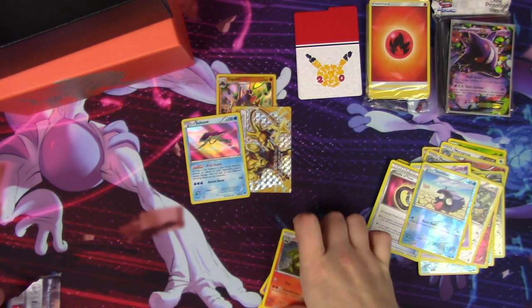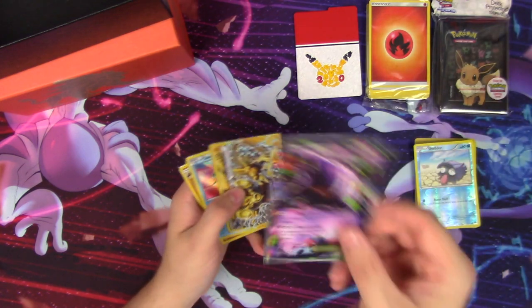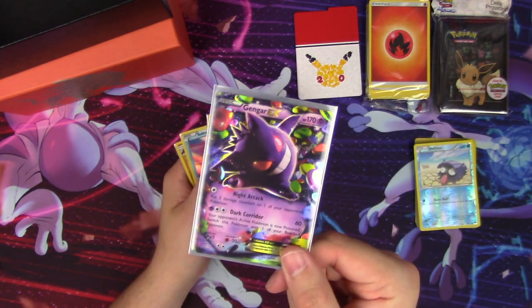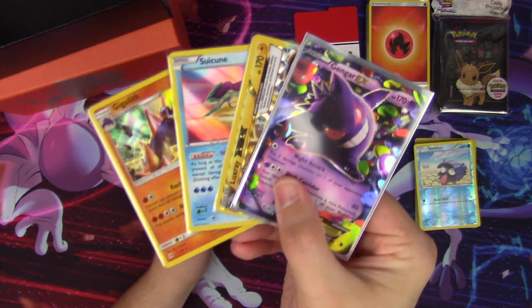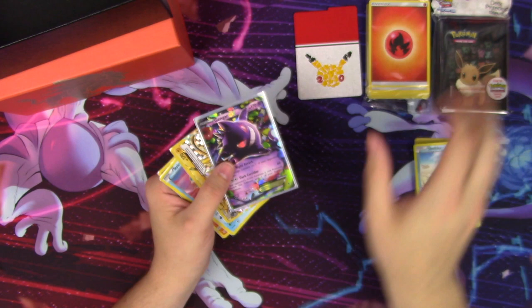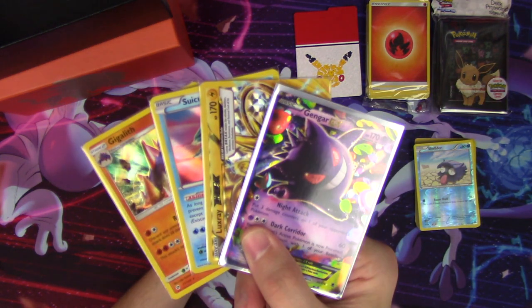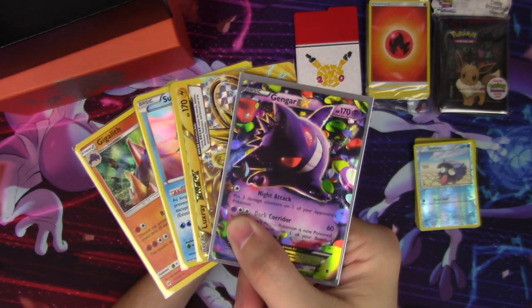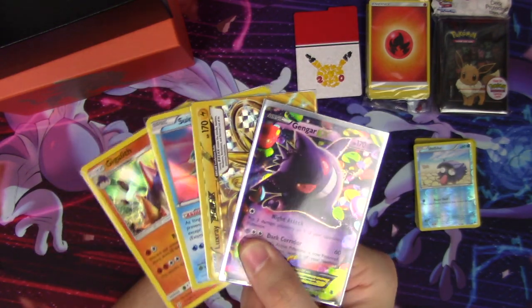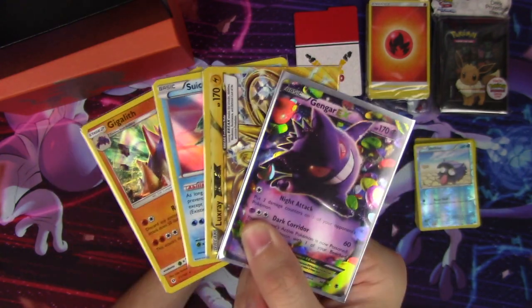Not the best pulls this time, but hey, that is how it goes — these are random packs. I like how there is a guaranteed EX in each one, so even if you get the short end of the stick on the random packs, you still come out with an EX, and it was good value. Still came out with two holos, a Break, and of course the EX Gengar. Thank you for watching everybody, I hope you enjoyed — leave a like if you did, subscribe for more, and I'll see you guys later.